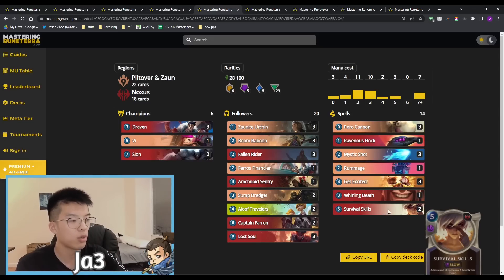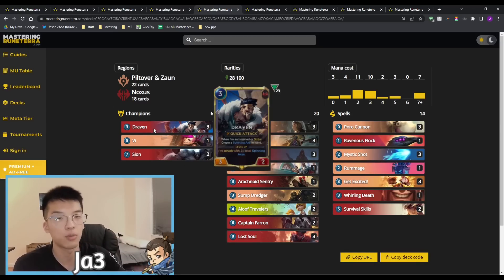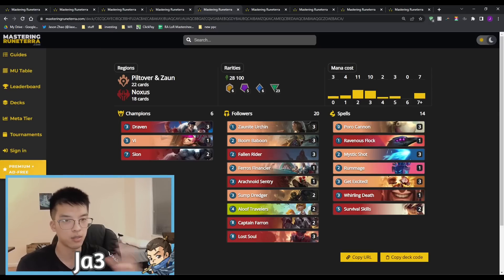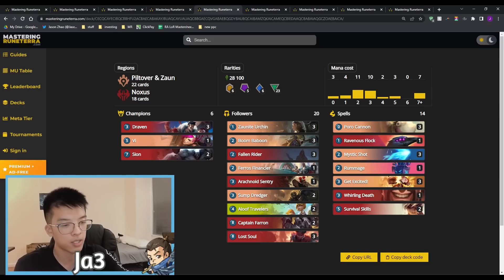We have fantastic Noxus tools like Survival Skills to get a value trade off a big unit, Whirling Death when our deck is filled with big static units — and we get additional Whirling Deaths off of Draven as well. Flock Century, Boom Baboon giving you Flame Choppers to drag big mid-range units aside — we can play toe-to-toe with mid-range or go wide and burn them down, providing a very flexible game plan. Into aggro we have the wide game plan; we have control tools like Mystic Shot and Get Excited; and even into control decks, Scion absolutely crushes with Lost Soul infinite value. A super strong and well-rounded deck to showcase as the patch progresses.